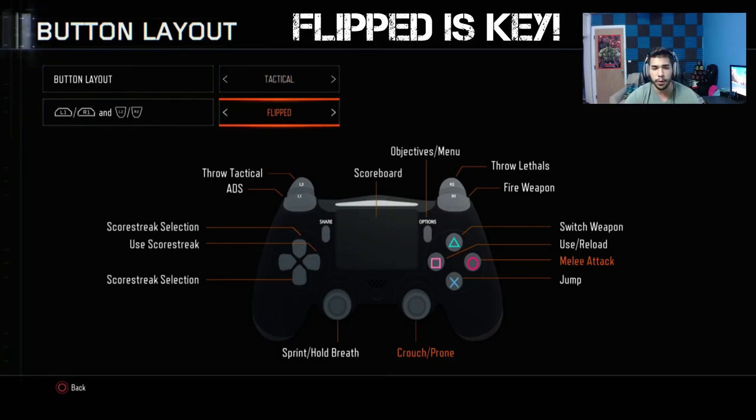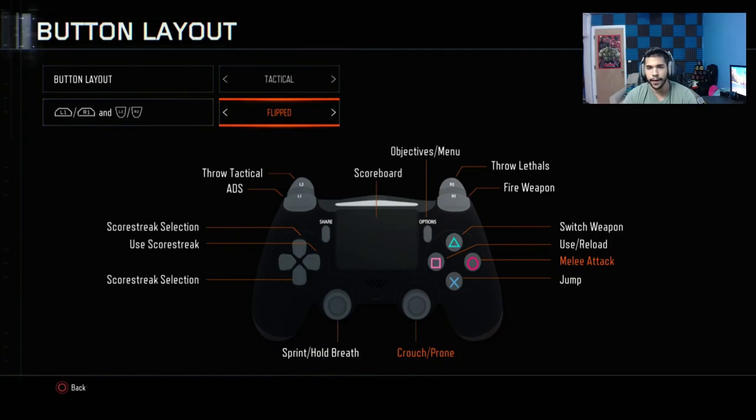The next big thing is playing on flip — using L1 and R1 to aim and shoot. Back in my Black Ops 1 days this is exactly what we played on. Playing on L2 and R2 without trigger stops isn't as effective. Playing L1 and R1 is like playing with trigger stops on a PS4 — it's faster, it's simple, it's a small button you click rather than going all the way down. In my opinion, playing flipped is more effective and I definitely recommend it.